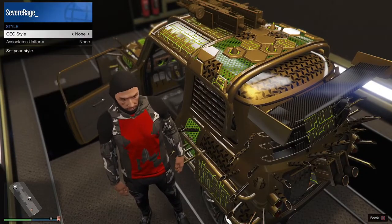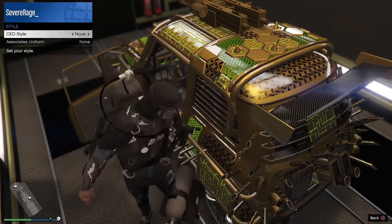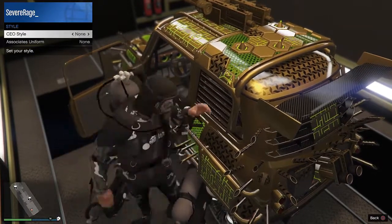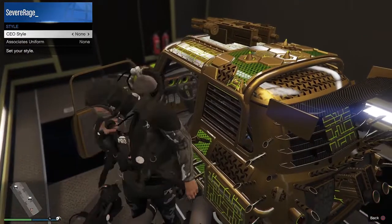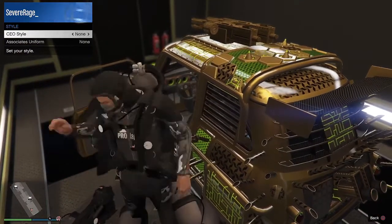Now you're going to get out of the vehicle, you're going to open the doors, and you're going to drop the scuba tanks. If you guys do not know how to do this, I'm going to link a video at the top. What we're doing here is dropping scuba tanks in front of the doors so that when you press triangle, your guy automatically spawns inside the vehicle.